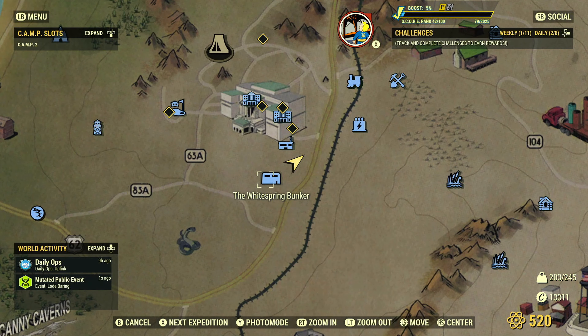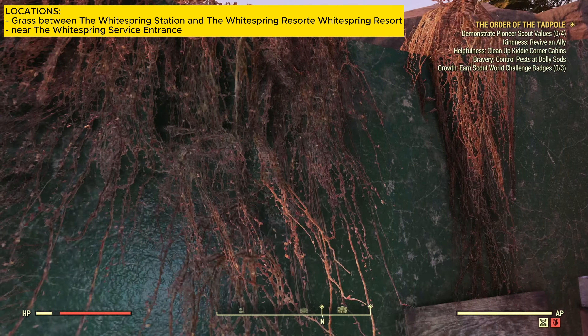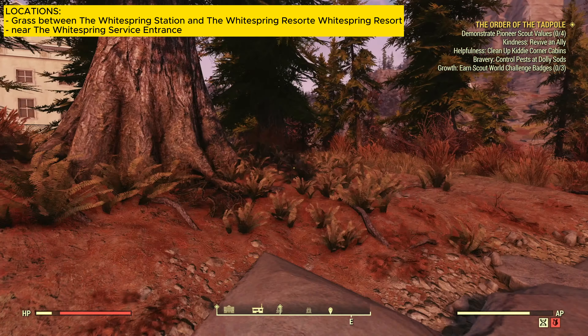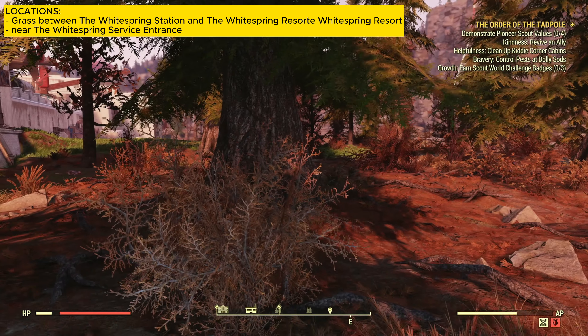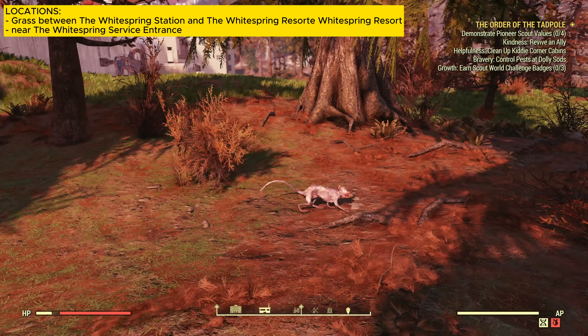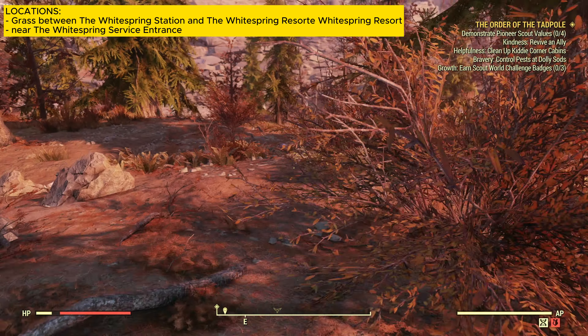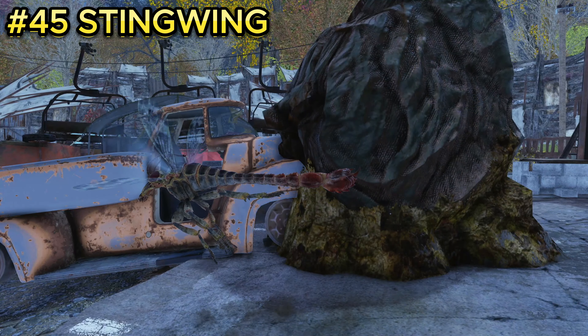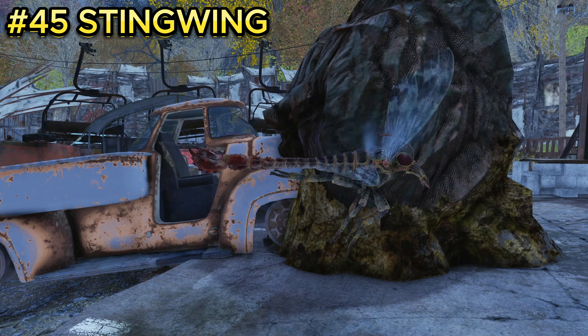Enemy number forty-four is the squirrel, a really tiny creature. You can find them at the White Springs Bunker. Once you spawn in, jump on top of the bunker and head into the woods behind it — you'll randomly find some rabbits and squirrels. There should be up to five, though the spawn count varies. You'll find at least one squirrel back there.